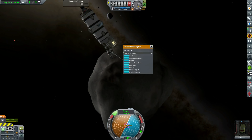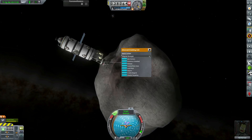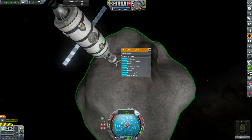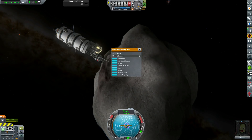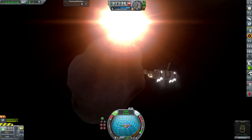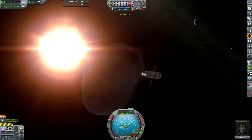We rename it Brisinger because Prometheus stole fire from the gods, and Brisinger is the word for fire in the ancient language in Eragon, which is a great fantasy series. We try to reorient the spacecraft around the claw so we can fire the engine through the centre of mass of the asteroid.